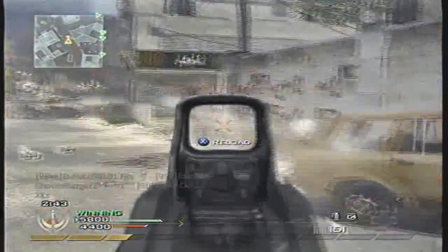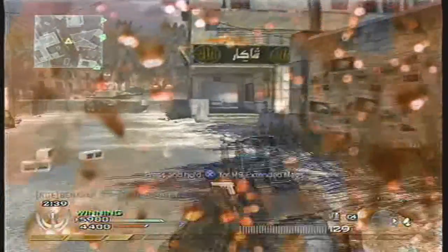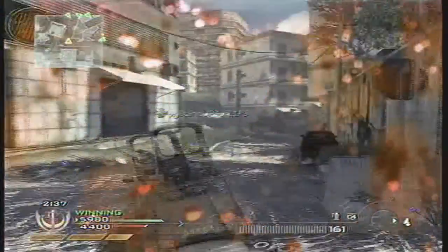Another tip right there: the double-Y to cancel the reload. I'm not good at it with snipers — to cancel the bolt action you have to time it just right.